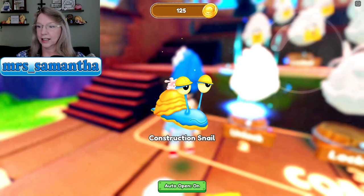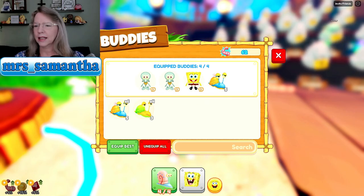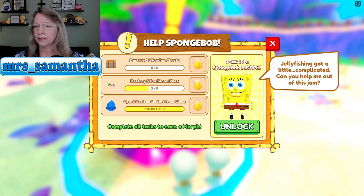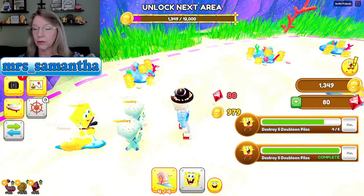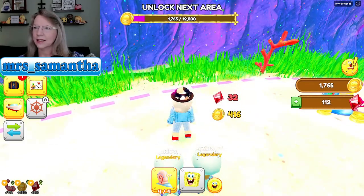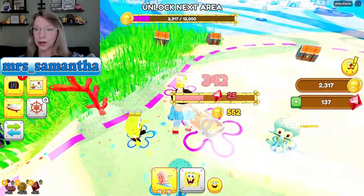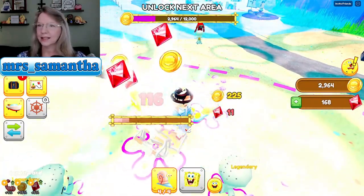We got enough for one more — maybe it'll give us another legendary. Equip our best pets. Equip best — we got two Squidwards! Let's go. Look how fast it goes now that we got two legendaries. Okay I'm going to help SpongeBob. I already did part of it, right? Open two basic — completed! Destroy five doubloon piles and destroy two wooden crates — we're on it. Click, click, click, click — so much click. I can't wait to get to level three so I can do the auto-click. Auto-click is so helpful.